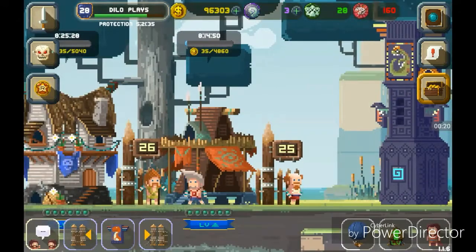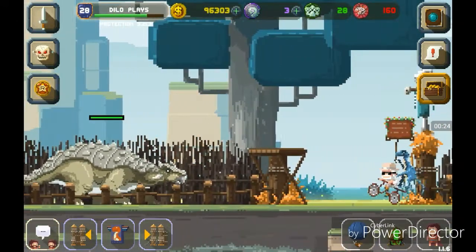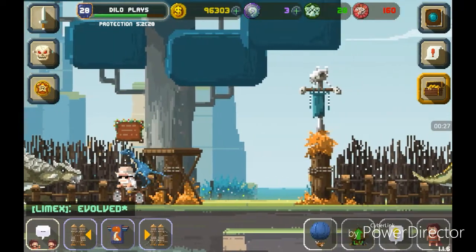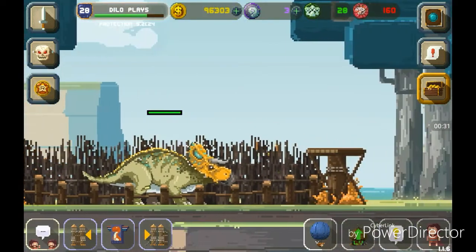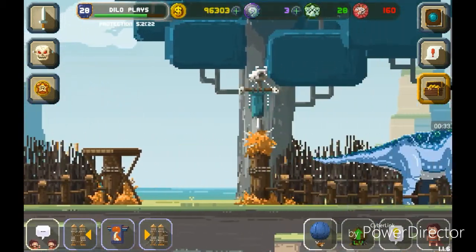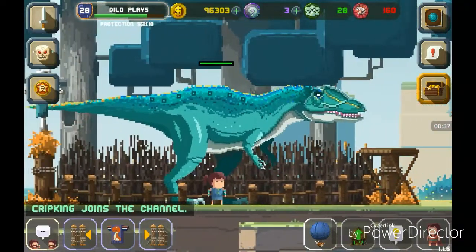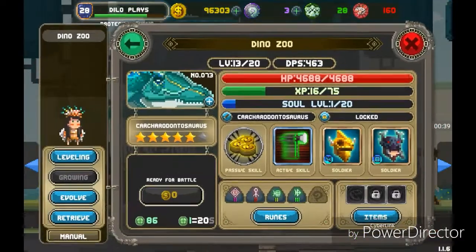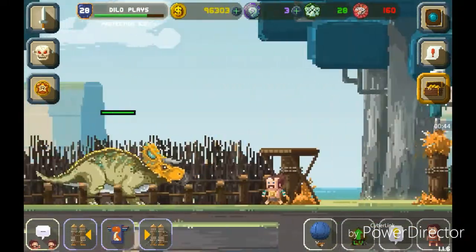The good news is I got two new creatures — wait for it, wait for it. Can you see the tail? Do you see the body? Boom! We got Nosoceratops and we got Carcharodontosaurus. I'm so happy I got this guy — he is a beast once I level him up some more.